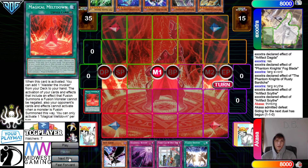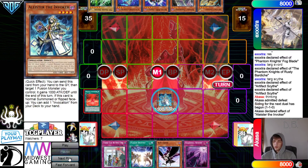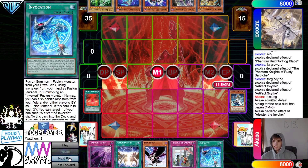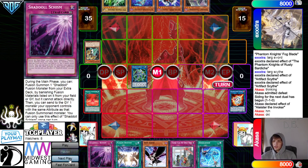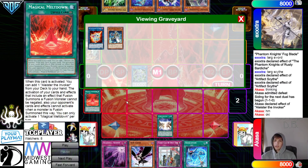They activate Meltdown — Meltdown grabs Alistair. Normal Summon Alistair, Alistair effect to Surge and grab Invocation. Get rid of that, go for Amirage. Get rid of that, go for Secure Guard. Now they drop Lancia to play around the hard-drawn Maximus. If they had Prosperity, they would have done it prior — if you open Prosperity and Meltdown, you Prosperity first. Because if you activate Meltdown and search Alistair then get hit with Droll, Alistair just doesn't do anything.